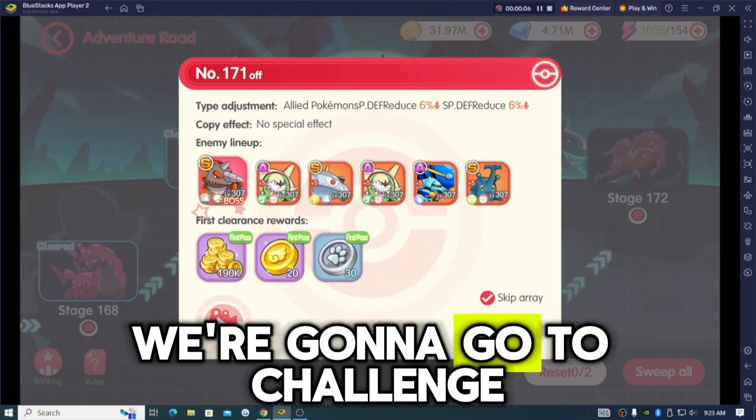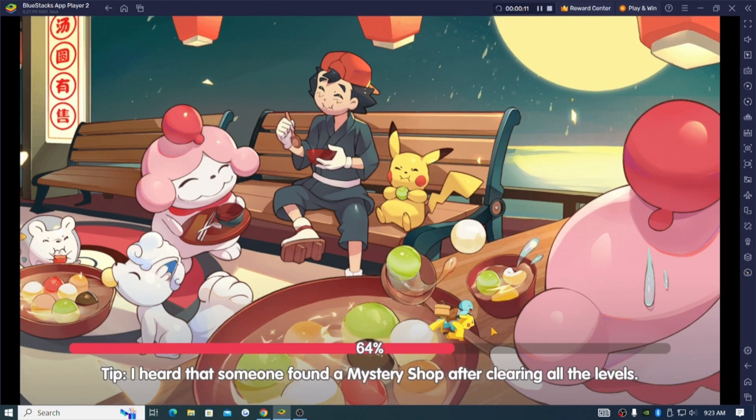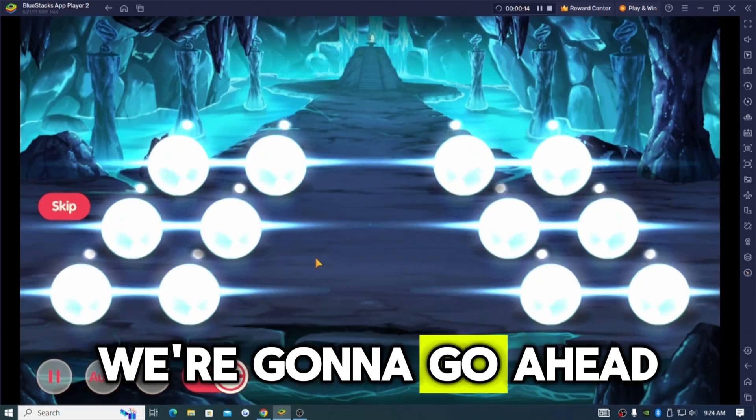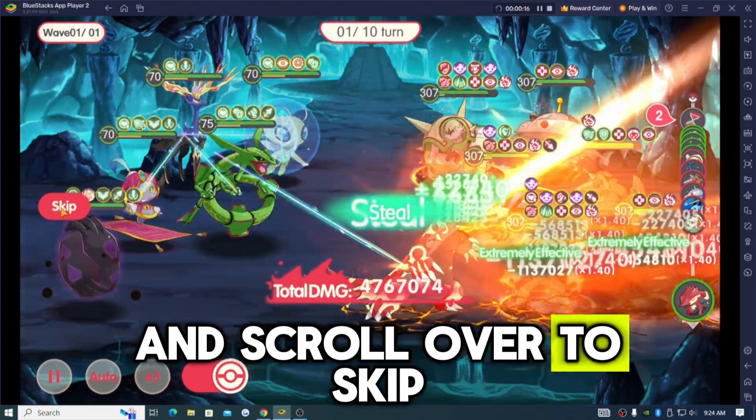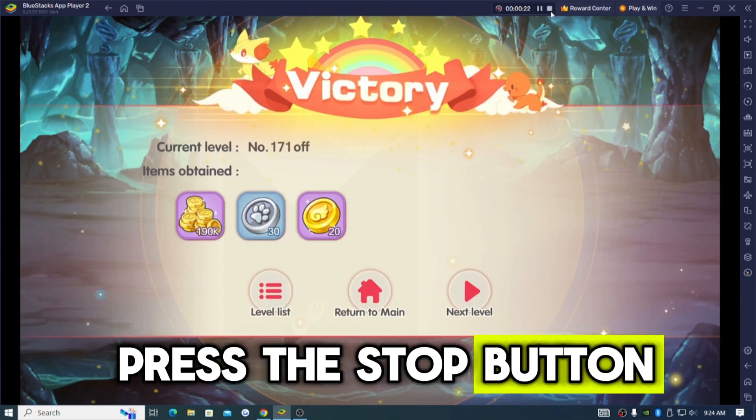Next level — we're gonna go to challenge and you can see our cursor is right here. What we're gonna do, once it loads, is go ahead and scroll over to skip and press it, then press the stop button up here.